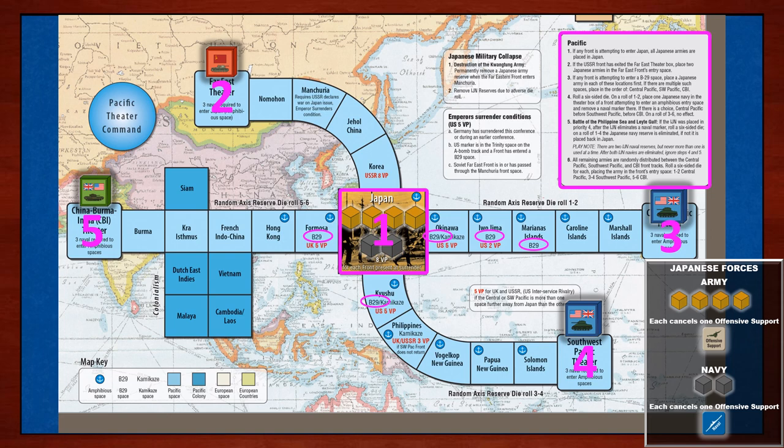Assignment number three: if a front is about to enter a B-29 space, place one army reserve unit in that space. If multiple fronts are entering B-29 spaces, prioritize the army reserve unit as follows — priority three: the Central Pacific theater; priority four: the Southwest Pacific theater; and priority five: the China-Burma-India theater.